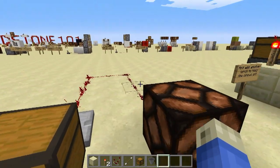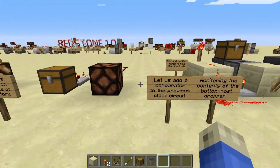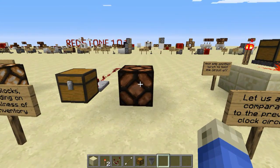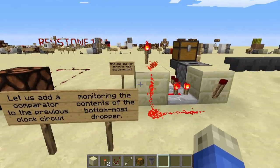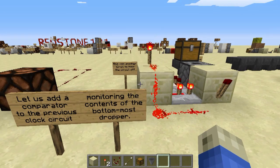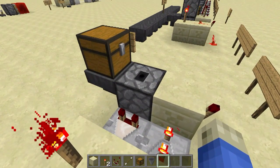It's not enough to come all the way over here to reach this. You can look up all those values online of various inventory contents and signal strengths. Let us go ahead and use a comparator and add it to the previous circuit, monitoring the contents of the bottom-most dropper.